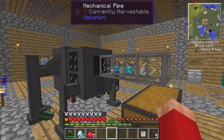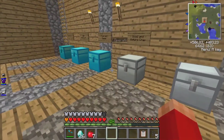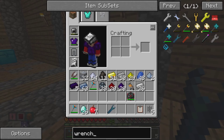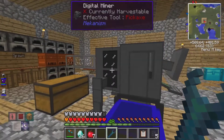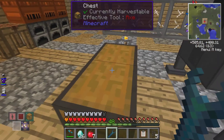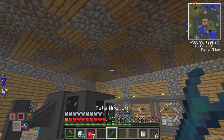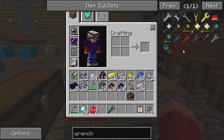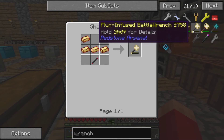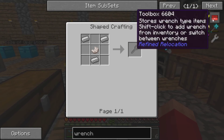Basically what's supposed to happen is this would take the inventory and contents of this and put it into the chest. But I need a wrench. Maybe I have a wrench. I have yet a wrench. Let's see if this works. Nope — that removes it. That's weird. I will get this to work. I'm serious. That's not it — that's too expensive. Enhanced portals? I don't think that's it.